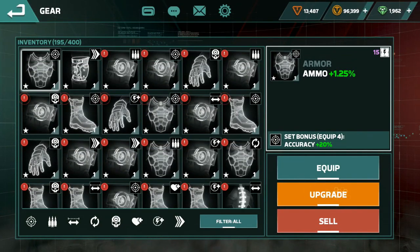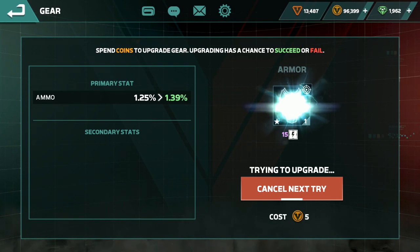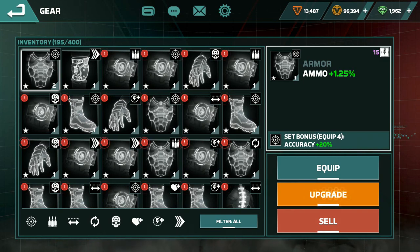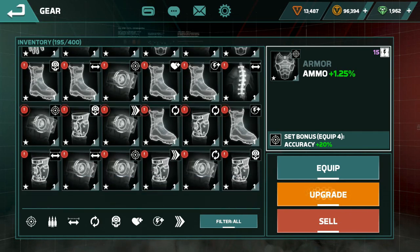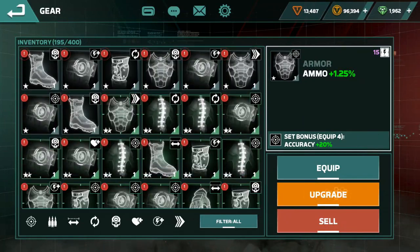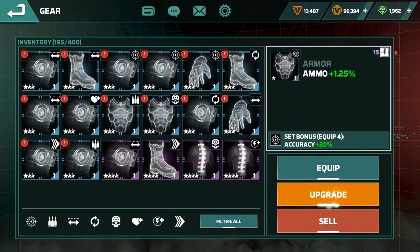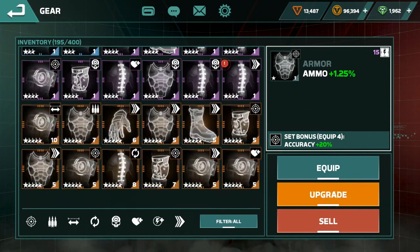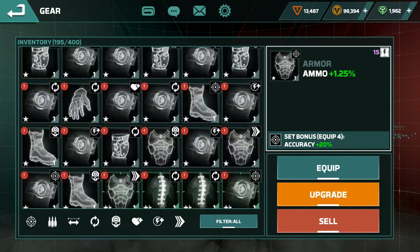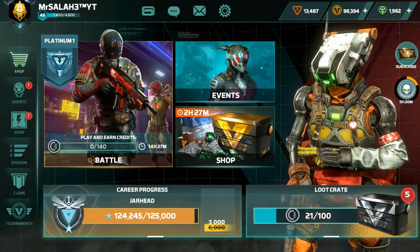Even if you get refused for upgrading, don't worry, try again and play again. Play as much as you can. Then sell all the black, green, and blue ones — anything you don't like. Even purple ones, if you don't like them, upgrade to level 10 first, then sell it to get more diamond.